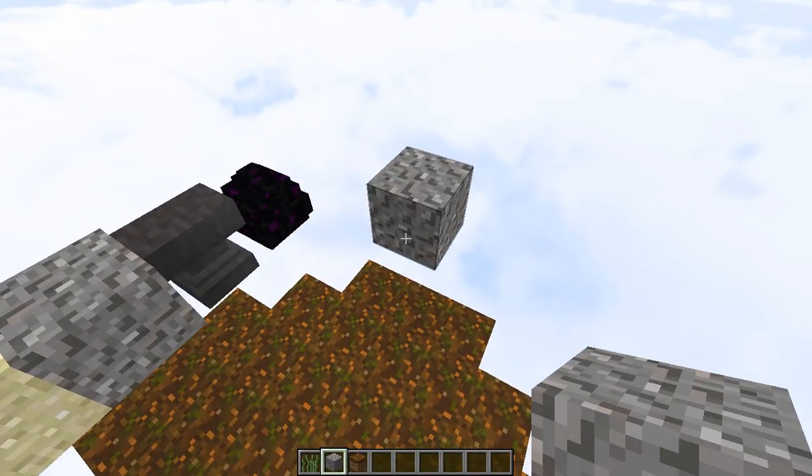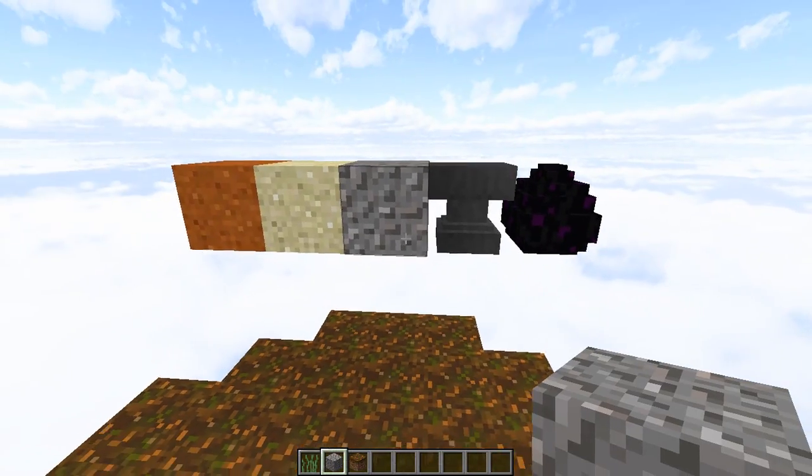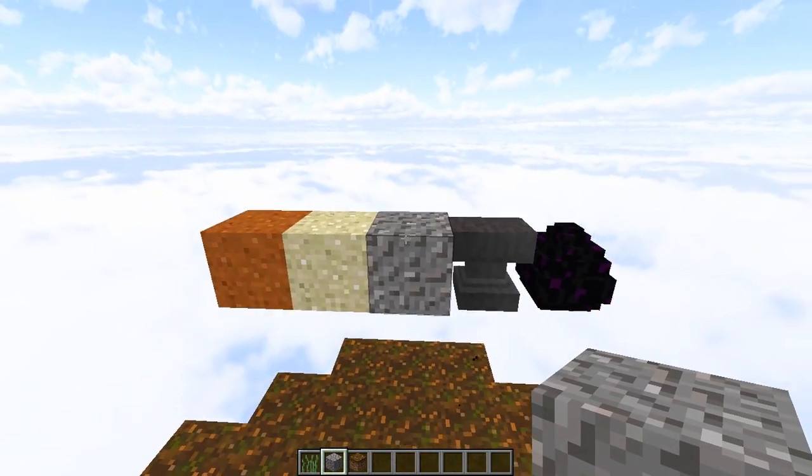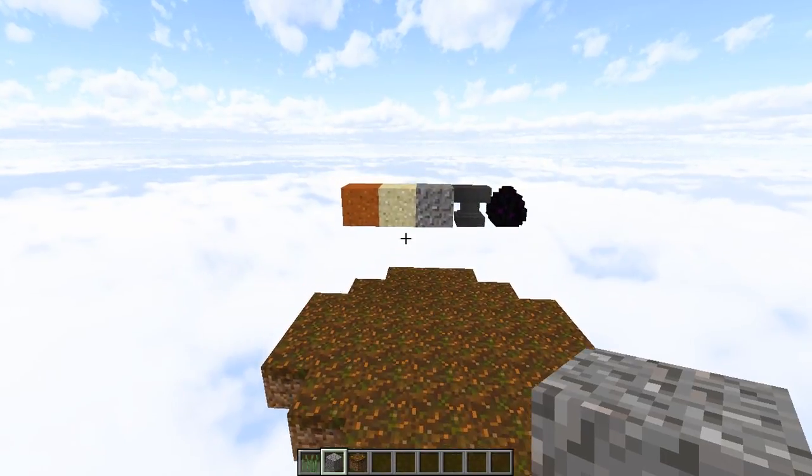Now it's not going to stay there forever — if you update it by putting string on it, placing any block on it, or activating it in any way with redstone, it's just going to fall right back down. But for now it is floating, which leads to some very interesting situations and things you can do with it.